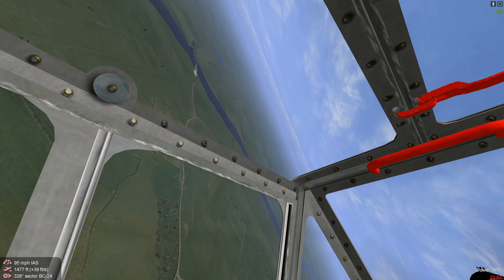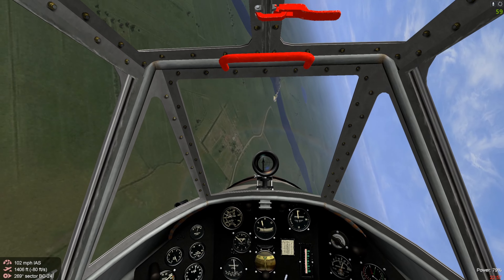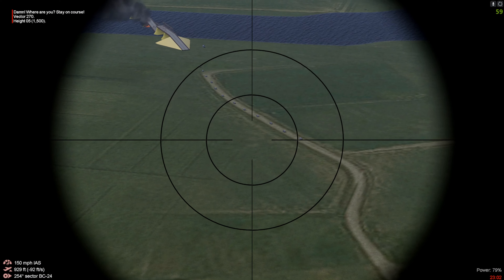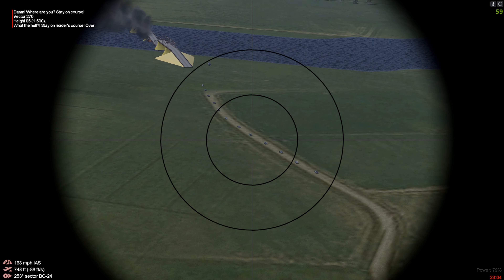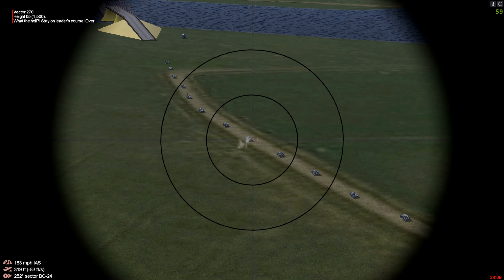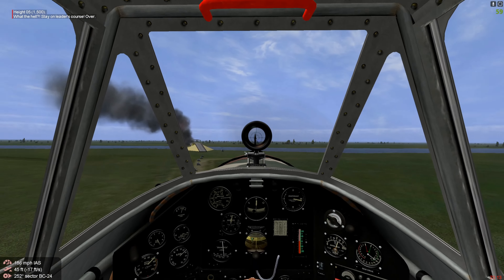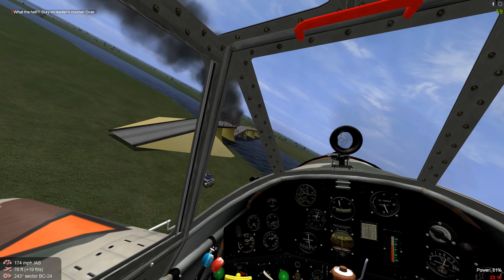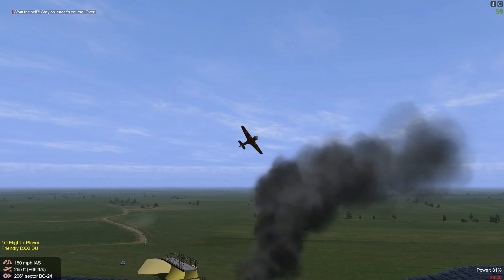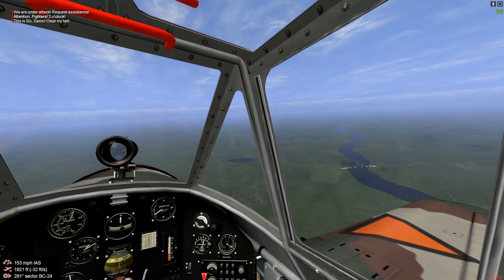There's an entire squadron of Panzer Mark IIs trapped there. We're going to try to suppress this Wirbelwind triple-A gun — we got hits all over it. Our bomber flight was right on target. They're trapped, so we're going to put some guns on the Panzers — only .30 caliber, but solid hits all over. We're able to do so because the Wirbelwind is still suppressed. All right, we're going to head back to our bomber escort.